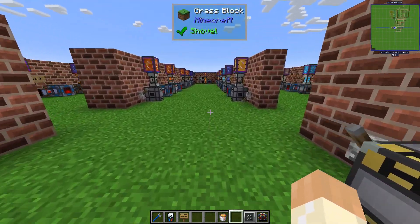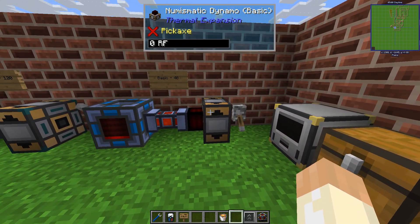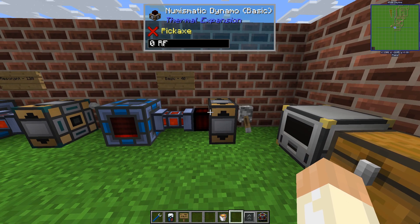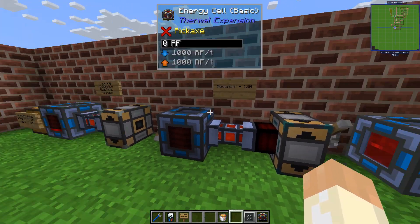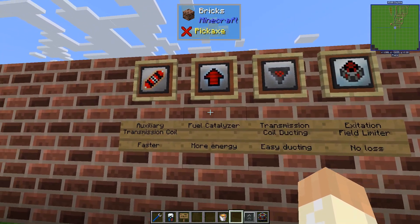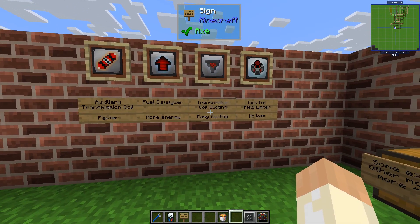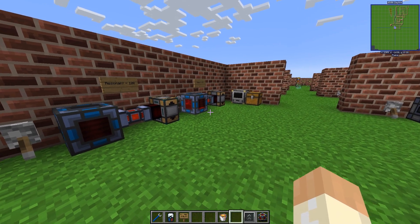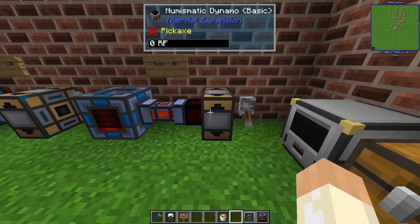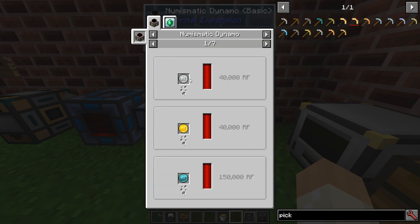Now for the final one — the Numismatic Dynamo. It's just as simple and quite fun. We have the basic to resonant tiers, 40 to 120 RF per tick, same as before. The augments are the same — more fuel or more power, coil ducting or a field limiter to reduce loss. But what about the fuel?